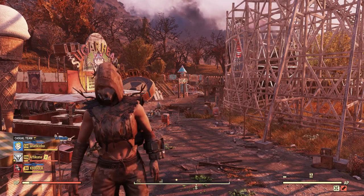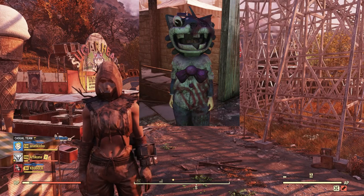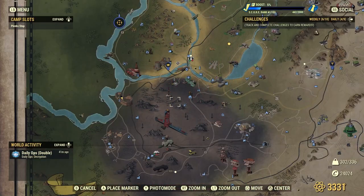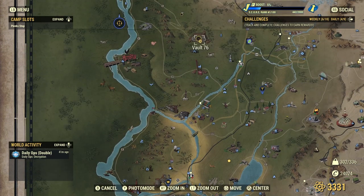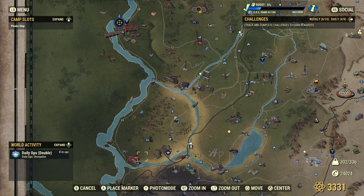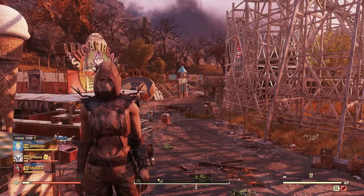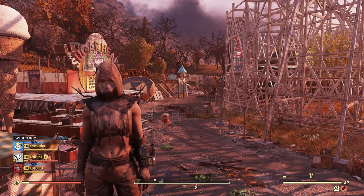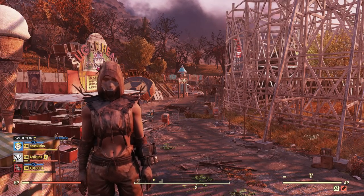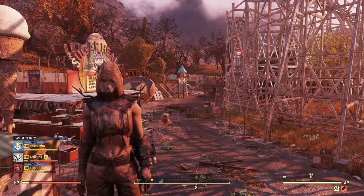The very first outfit I'm going to talk about is the Mr. Fuzzy outfit. This outfit can be found all the way down in Camden Park, which is southwest of Vault 76 in the Ash Heap area. When you get to Camden Park, you're going to do a quest called Mistaken Identity. Once you finish Mistaken Identity, you'll unlock daily missions called the Chaos Line, Drostas, and Lucky Mucker.